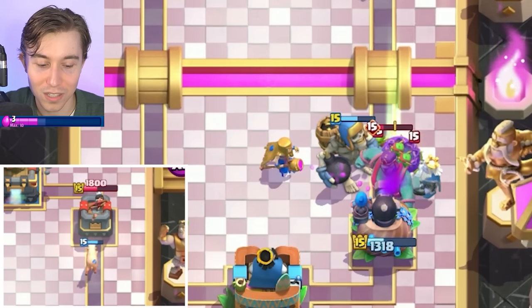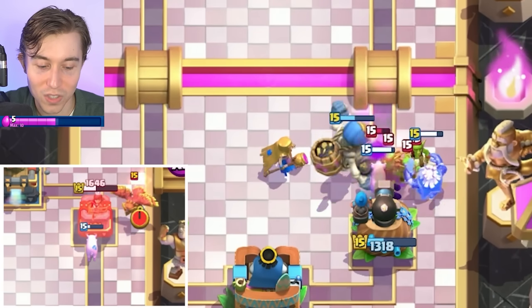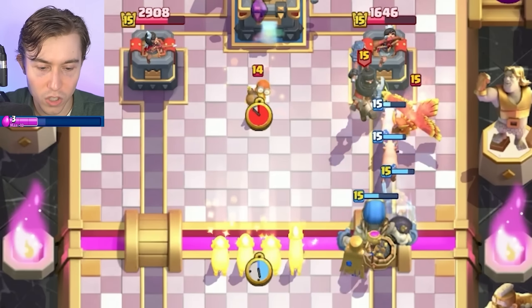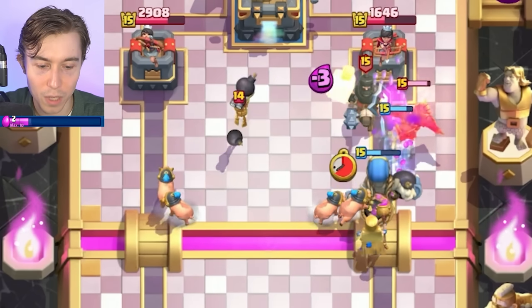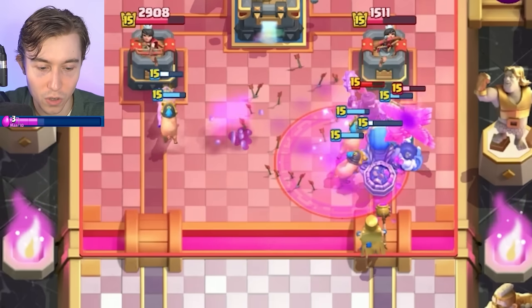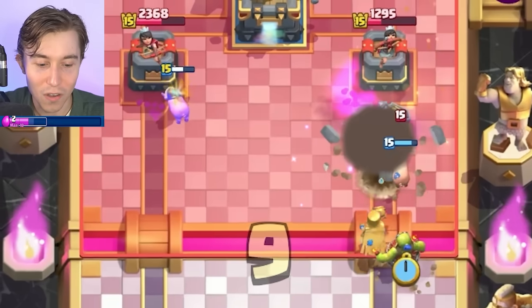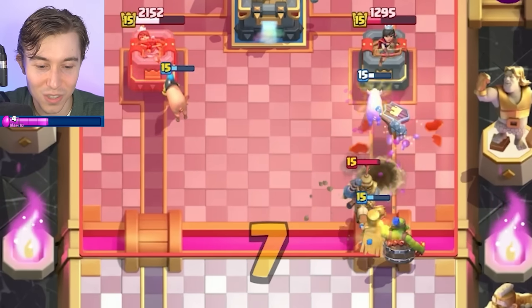Obviously the Goblin Giant is going to do a lot of damage and we don't have an amazing way to kill all of those bait cards without the Mother Witch, but he didn't kill the Mother Witch yet. Pretty nice arrows value, being able to hit the Bomber and the Tower here too. Continuing the Piggy Parade on the right is awesome because obviously every card that dies is going to continuously give us more value.